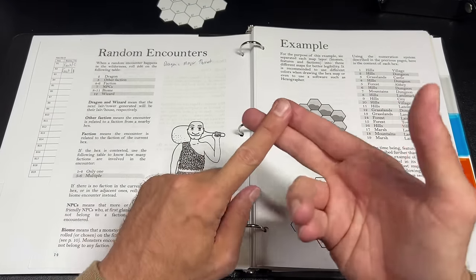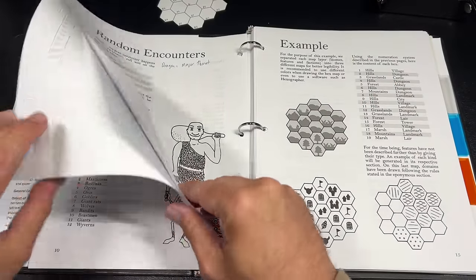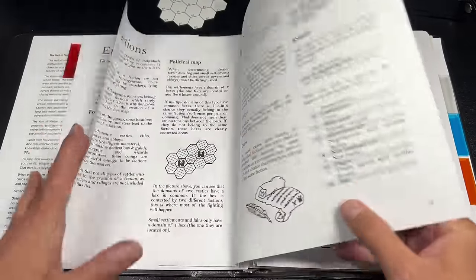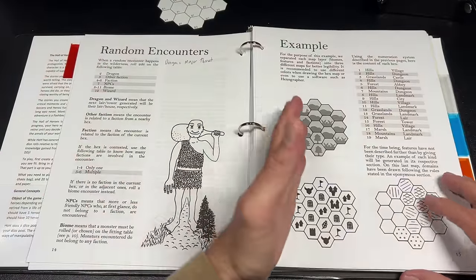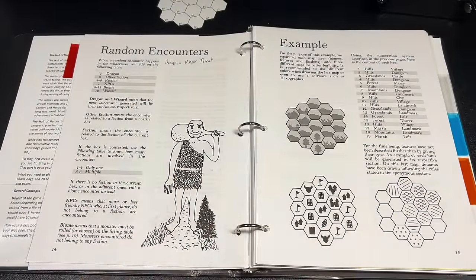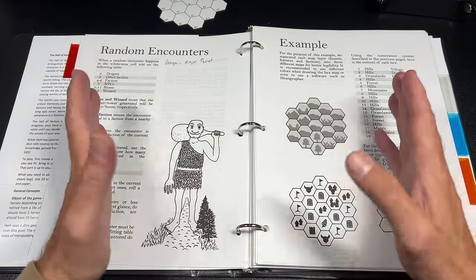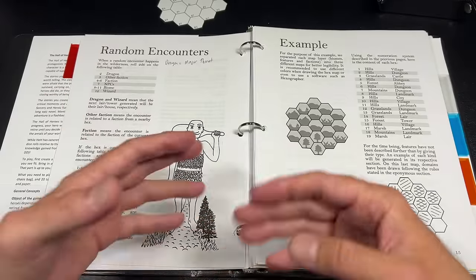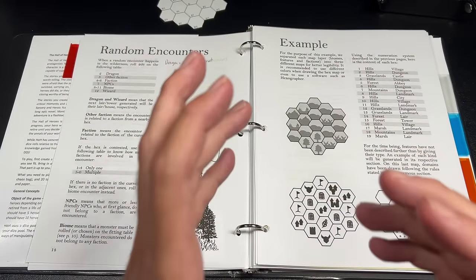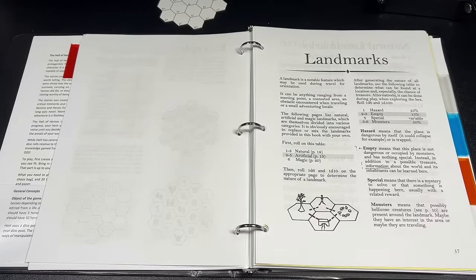There is a d12 chart to roll up what kind of political event is happening — perhaps a curse, with witches from one faction cursing another. The tool also tells you how to handle random encounters within hexes: you can roll up anything from a dragon to the controlling faction's NPCs, the biome chart, or perhaps a wizard. There's a very detailed set of generators to roll up random wizards, plus a thorough example covering everything from the preceding chapter.